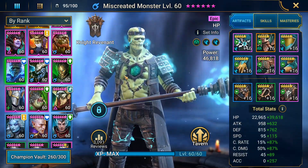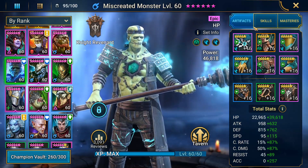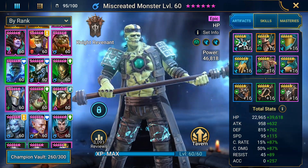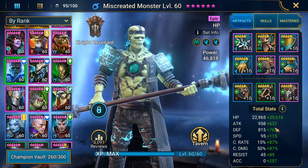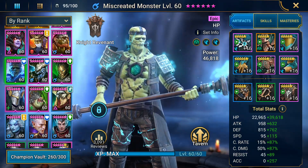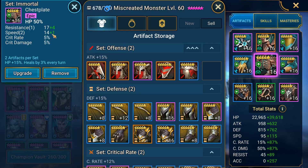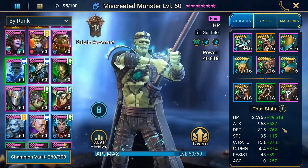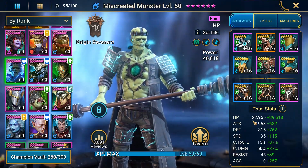Let's get into his artifacts. I've got him in one set of immortal and one set of speed — the immortal helps sustain him a little bit more, and the speed is to get him as quick as possible. I have him in crit rate gloves, HP percent chest plate, and speed boots. He's rocking about 60k HP, which is pretty good.